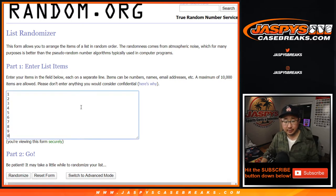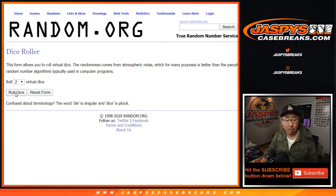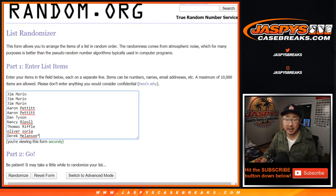And thanks to these numbers right here. Let's roll it, let's randomize it — 2 and a 5, 7 times for each list.